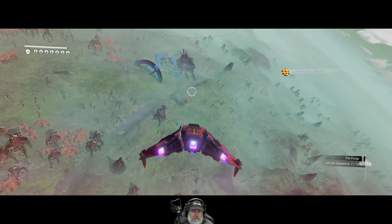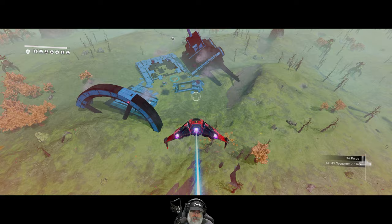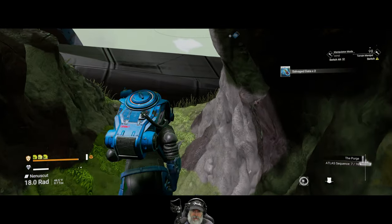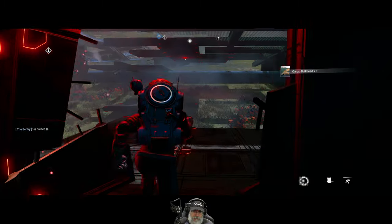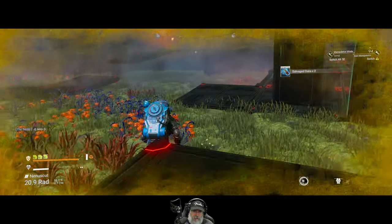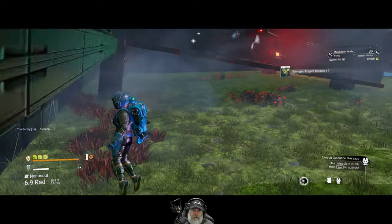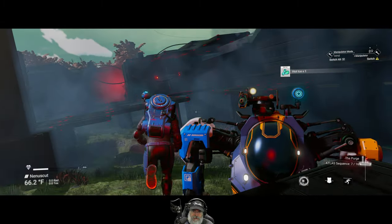Since we have a crashed freighter here we might as well check the stuff on it. Got some salvage data, cargo bulkhead — nice. Just more salvage data. Salvage freighter module — beautiful. Hot ice.